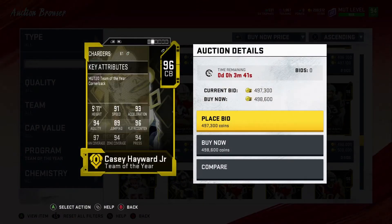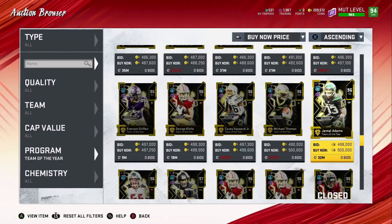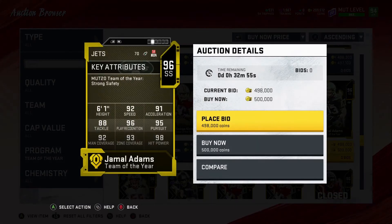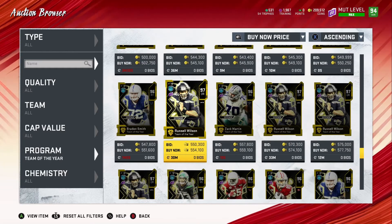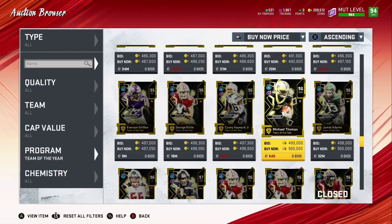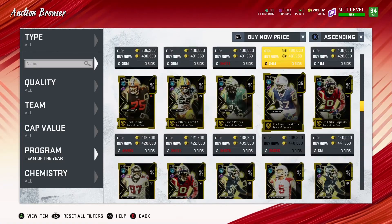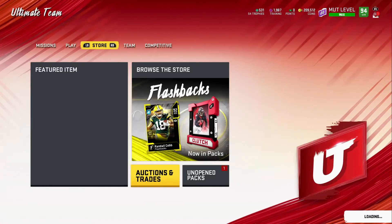Jamal Adams, Russell Wilson, and Odell are going to be like the best players to pull. Then you got some other ones that'll be decent. The lowest ones are gonna be the kicker - same thing as last year, there's always a few players that are gonna be glitchy. So that's the auction block overview - now let's go see who I pull.